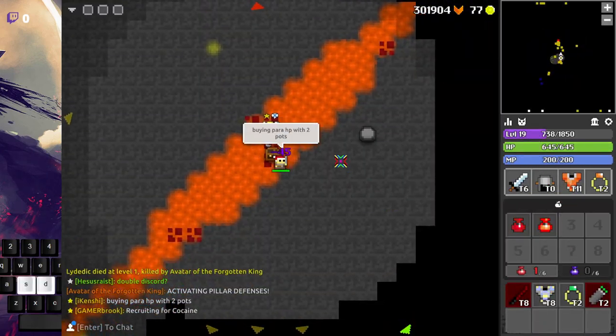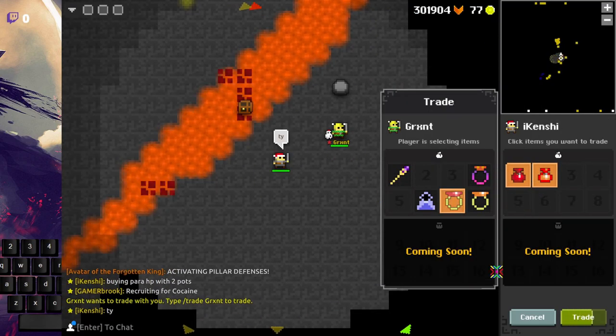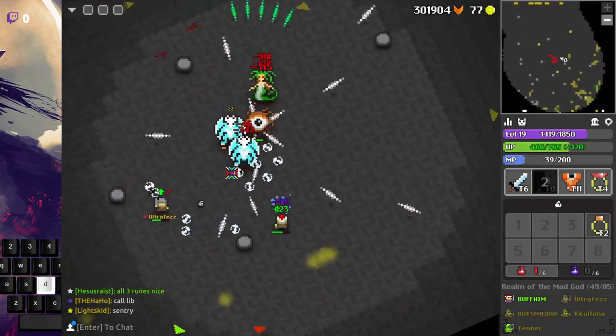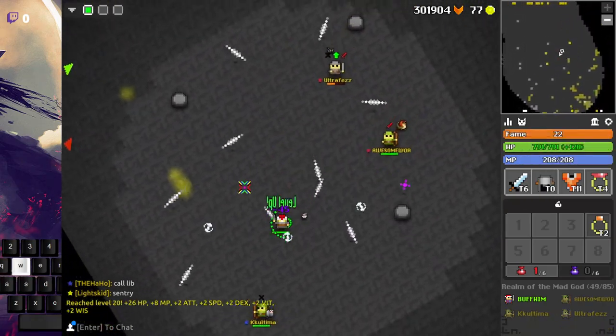After you're back in the realm, try to buy some gear from other players by typing in chat what you have up to offer. This will help increase the survivability of the character and as a result help us benefit greatly.